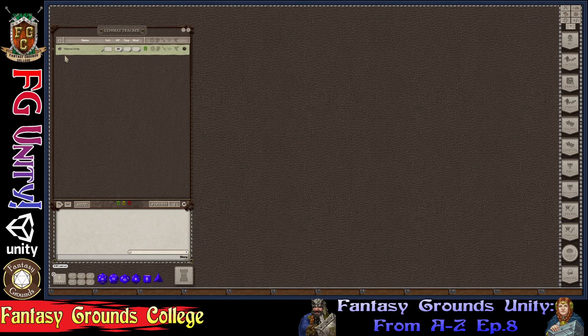Once characters and NPCs are in, the Combat Tracker manages them. On the bottom frame there's a menu button — clicking it gives you a radial menu with options: delete from the tracker, close the window, rest, initiative, or delete effects. Those are the main functions of the menu.